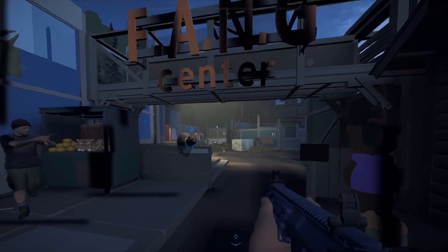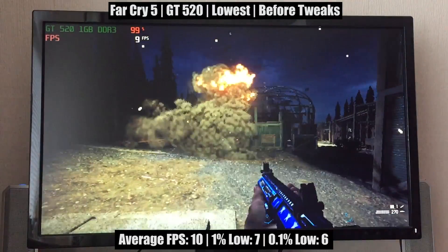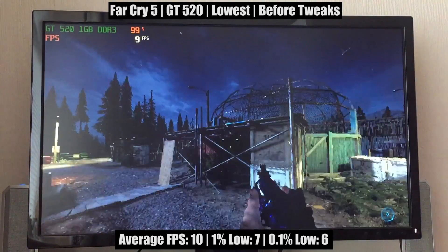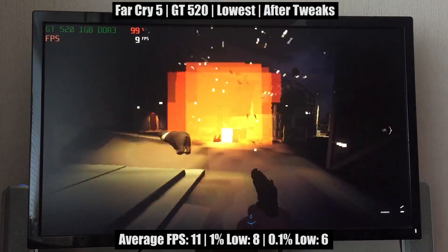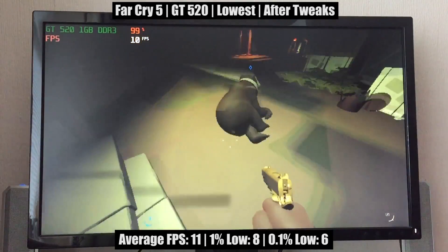So how does the GT520 handle Far Cry 5? Well, with everything turned way down low and no texture tweaks enabled, the game will run at about 10 frames per second. This isn't ideal for any game, let alone a first-person shooter, and enabling the graphical tweaks actually doesn't do much in the way of performance increases, so it seems the 520 is too weak to run this modern release no matter the implemented settings.